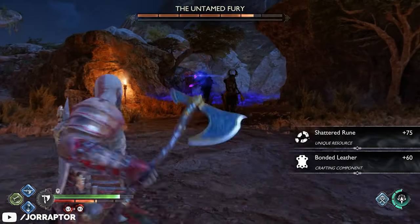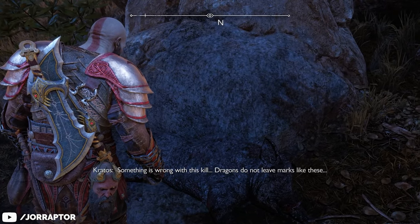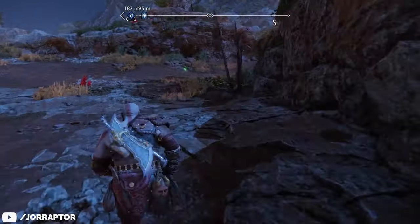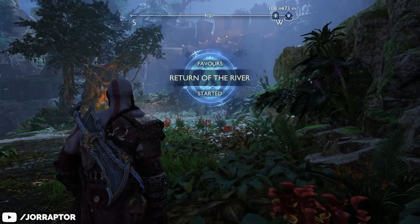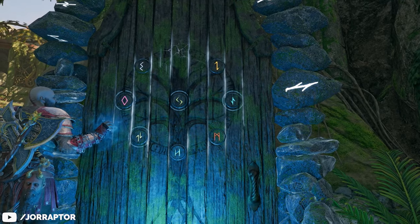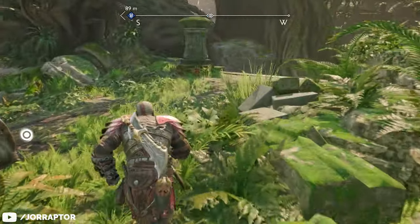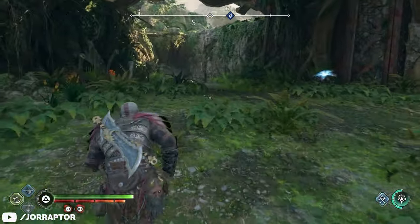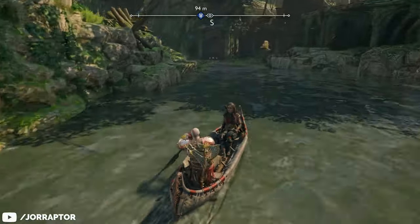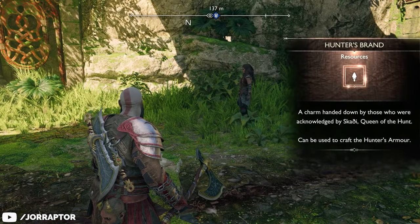After dealing enough damage she will disappear again, and now we want to head over here on the map to the In Plain Sight side quest, which is kind of close by. Completing this one will also give you a Hunter's Brand. Then head into the jungle area at night — that's over here on the map. Follow the path, climb up, and you will get the Return of the Riverside quest. Complete that and the water in the area will start flowing again. Return to the mystic gateway you unlocked when entering the jungle, walk and drop down there again, nuke the poison plant, and now you will start the third encounter with the Untamed. Follow her trail after dealing enough damage, take the boat to the nearby shore, and go to her lair all the way in the back to the right. This is the final fight for the final Hunter's Brand, and then you can craft the full set.